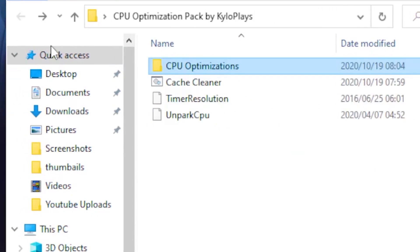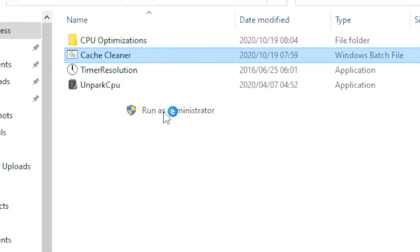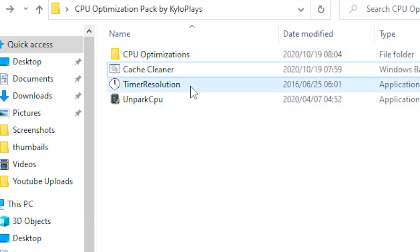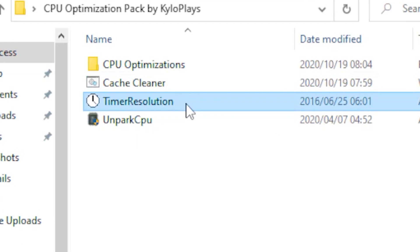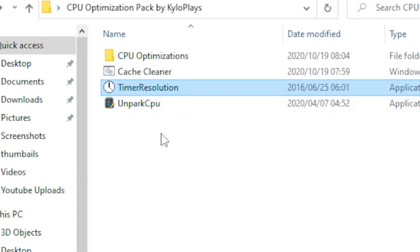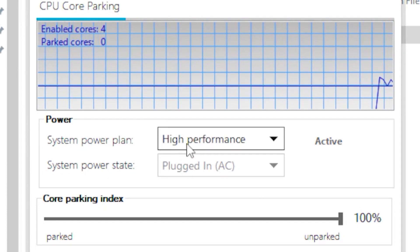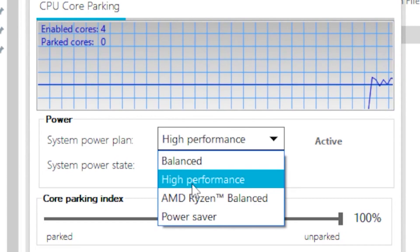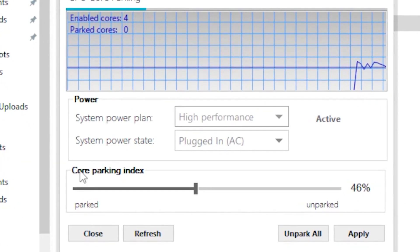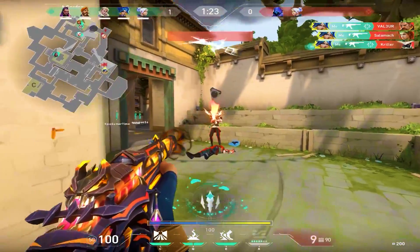Go back and click on the Cache Cleaner, run it as administrator and let it do its thing. Once done, head over to Timer Resolution, click on the Maximum bar and minimize. Then open Unpark CPU, head over to System Power Plan and set it to High Performance. Set your Core Parking Index to 100 and click Apply.